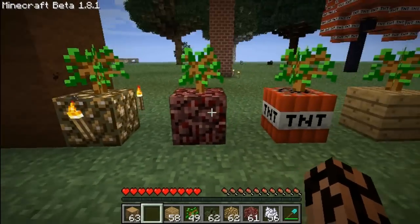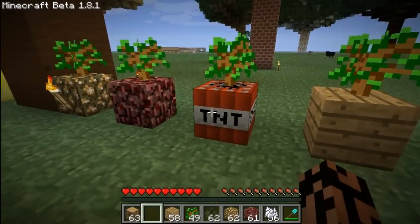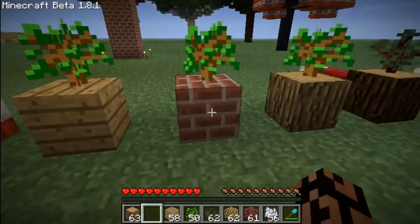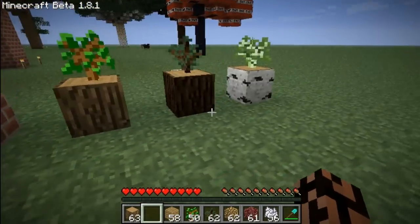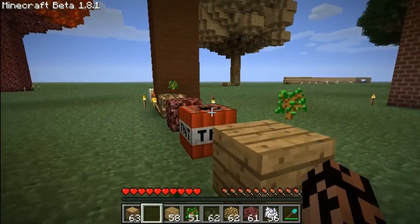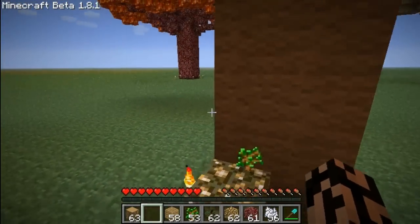It's glowstone with a sapling on top, netherrack with a sapling on top, TNT with a sapling on top. Planks, bricks, normal wood, dark wood and birch wood. All these — but any sapling on top creates a huge tree.